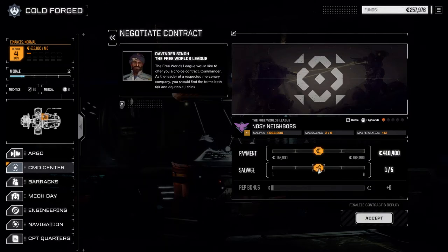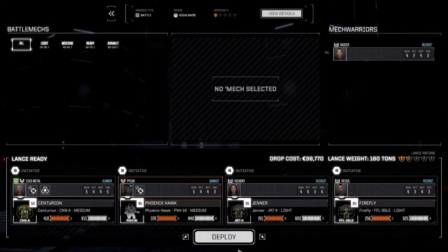We're going to go one-in-five difficulty and go for some cash to give us a bit of buffer for a couple of months. Going to accept this and deploy — let's get this done.